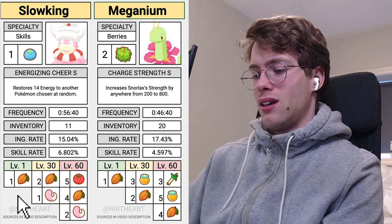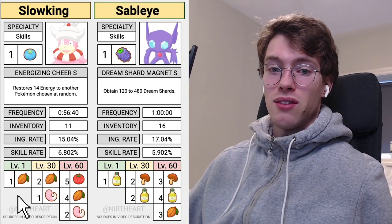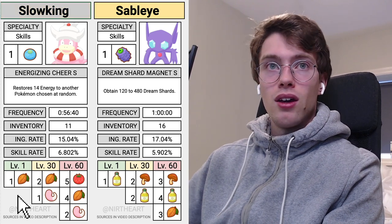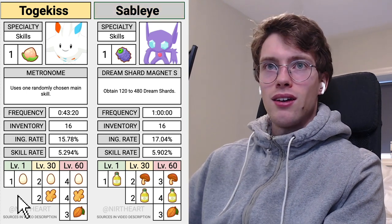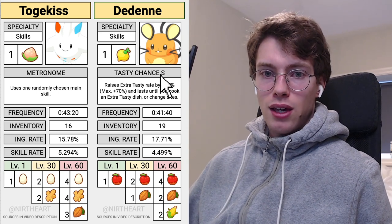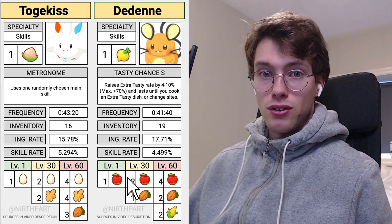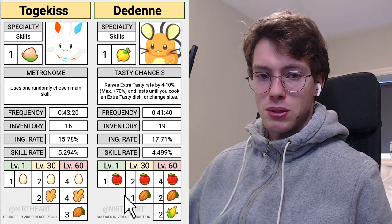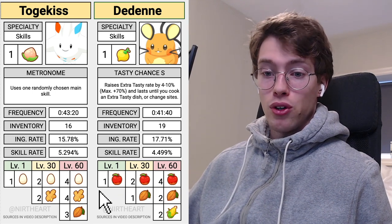Then we have Sableye, which is potentially an F tier Pokémon — I don't like it, it's very poor. It does have Cacao in the last slot as an option, but I don't recommend the Sableye. Togekiss also has Cacao in the last slot. And then at the very end we have the Dene, which is an interesting Pokémon — it has a cooking-centered main skill and a decent amount of dessert ingredients. Corn is interesting in all the different dish types, but for the most part you probably want double cacao or triple apple, and you'd be very happy with that.